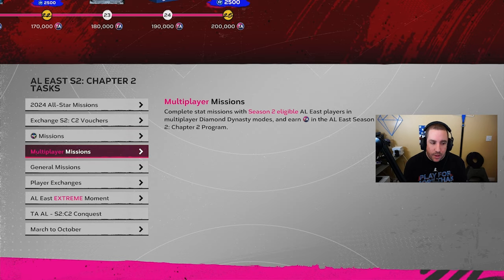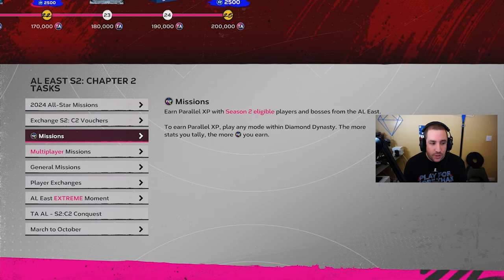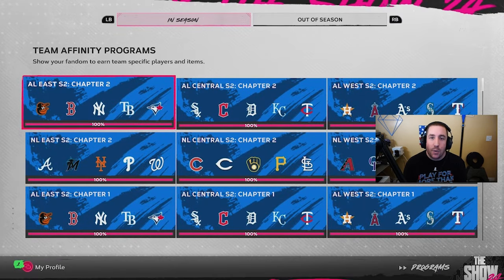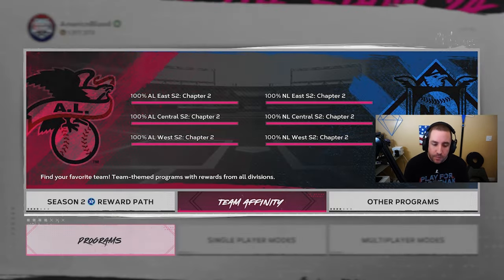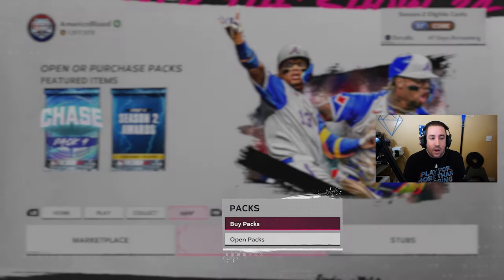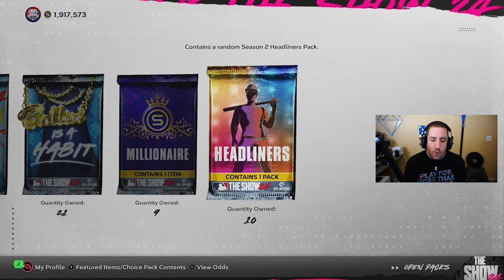I didn't do any multiplayer missions this time around. Everything was play versus CPU, and I got it done super fast. I didn't do any of the extreme moments, just the one conquest map which is optional. It's faster if you just do the repeatable missions. That's how you guys complete Team Affinity really, really fast.